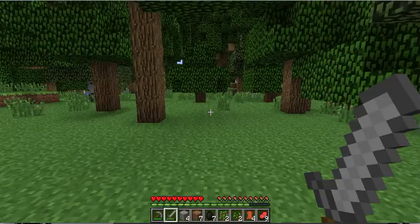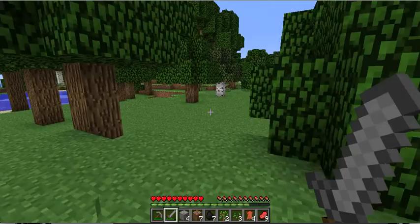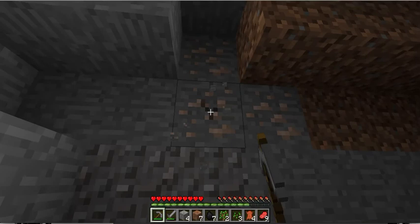Coal can actually be used to make torches, which takes a stick and a piece of coal. It can also be used as fuel - I'll show you that in a moment. Looks like we might have lost our spot... no, nevermind. I see more iron over there. Well, it looks like we did lose our spot - maybe I can find it later.